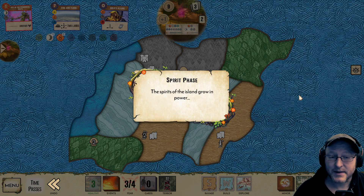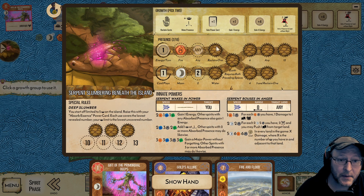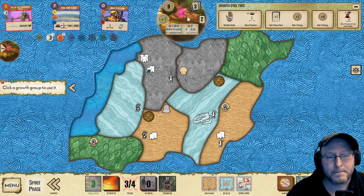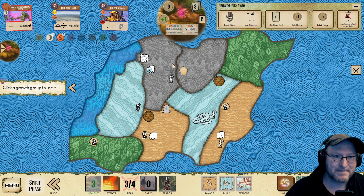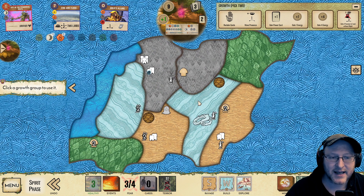We've also got a sand Ravage next turn. If we destroy this town, we're going to prevent a town build — that's pretty good. Actually a city build. So we have these two Ravages and again the Aegis helps us, but this Reclaim One will mean we can defend both of these Ravages without using our Reclaim cards. We might still use our Reclaim cards anyway because we're not really penalized for doing so. There's going to be a town build in here.